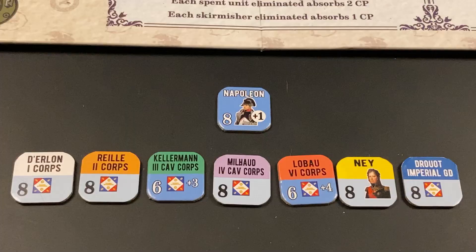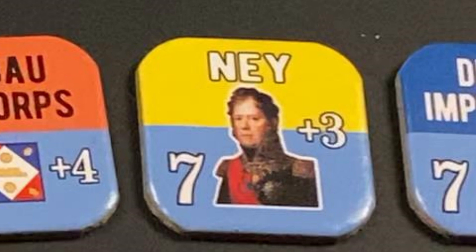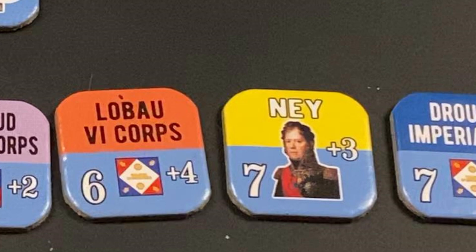During the commander phase, all face-down leaders are now flipped to their active sides. All French corps leaders are now face up, including Ney. Note that Ney commands his own corps, the units with the yellow band. If Napoleon had been inactive, Ney would act as overall commander for the French forces, but not this turn because Napoleon is active.